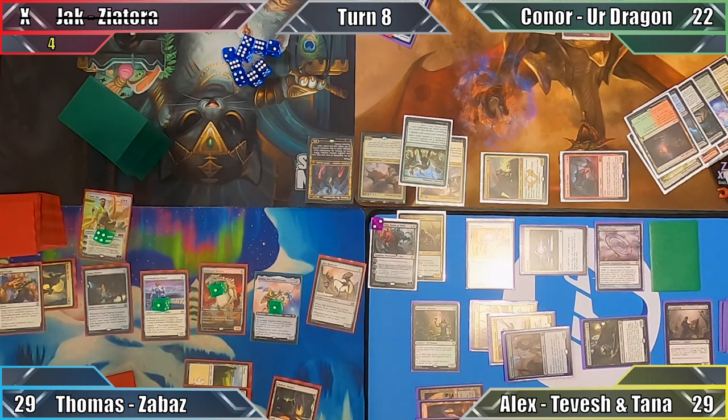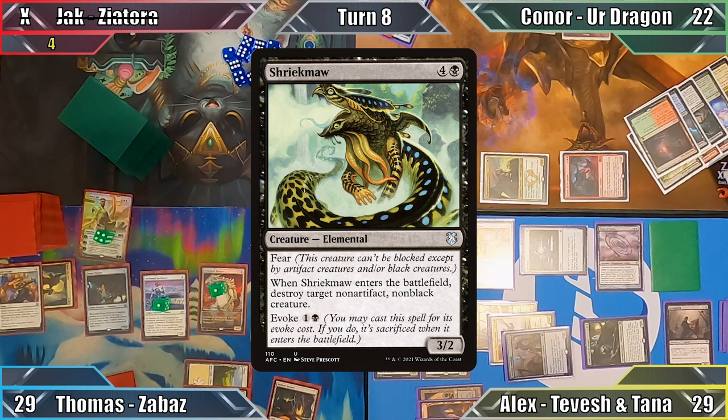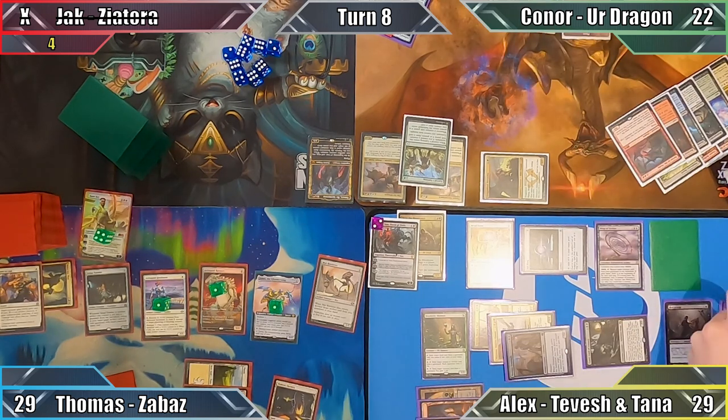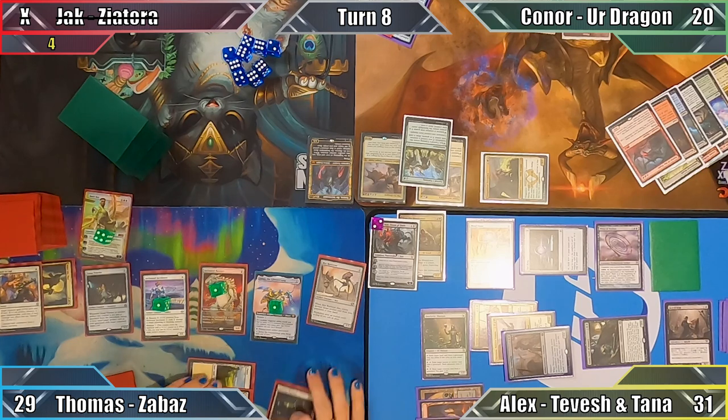I move to my post-combat main phase where I cast Shriekmaw for its evoked cost. The Elemental is immediately sacrificed, and I use its ETB to destroy Connor's Terror of the Peaks, ending our alliance with a swift act of violence. I drain Connor for two given that two creatures died, and pass to Thomas.